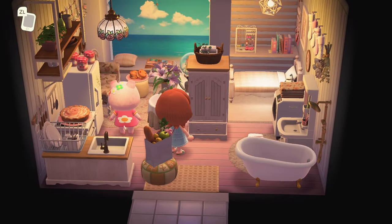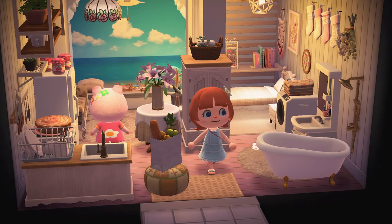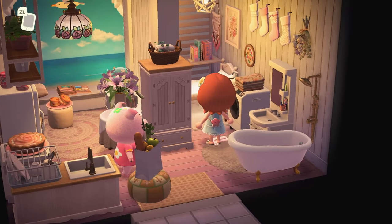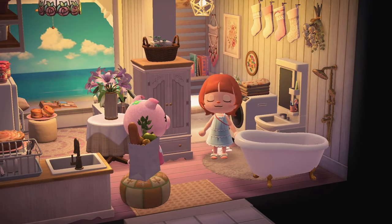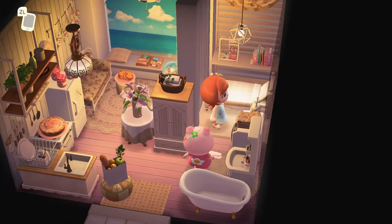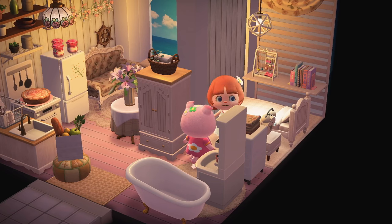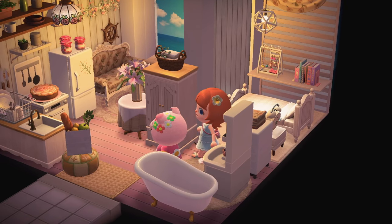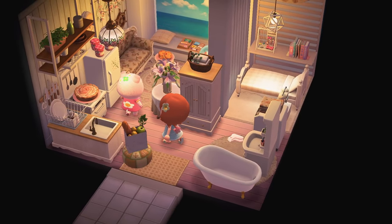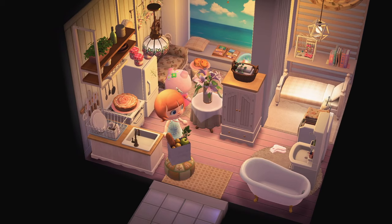She has a window seat overlooking the ocean — villagers are so spoiled and we don't talk about it. The wall decor is really cute here. Then she's got this very calming little bed area secluded away, with her books and accessories. She's thriving. I've never noticed her little flowers ringing around her ear — like a little lopsided flower crown.